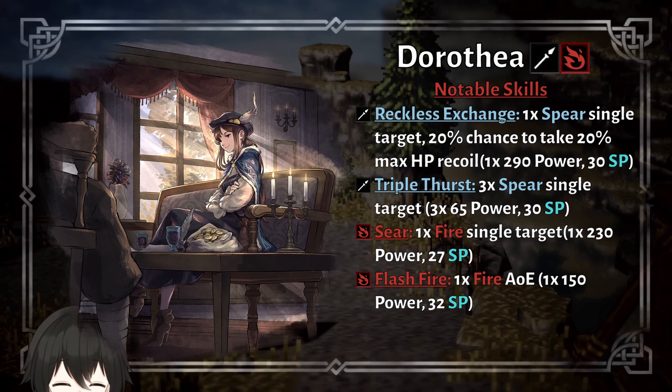Reckless Exchange is a 290 power nuke, but because she was released so early, Square Enix would have thought that a 290 power nuke is too strong, so they put a negative penalty on it — which was just kind of unnecessary. A 290 nuke isn't anything game-breaking since we're in a power-crept meta, so Dorothea is just a poor victim of power creep.